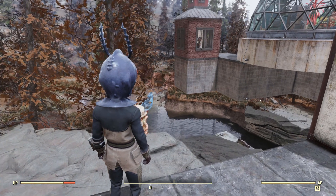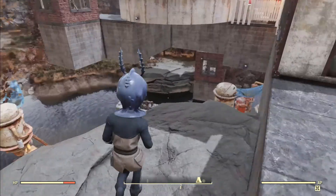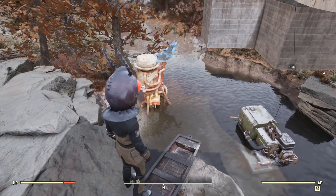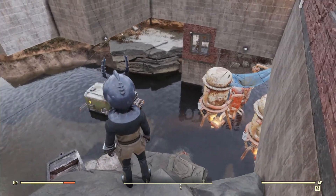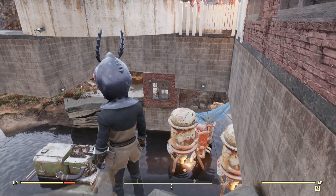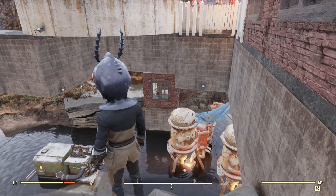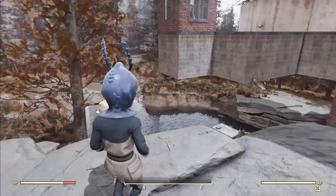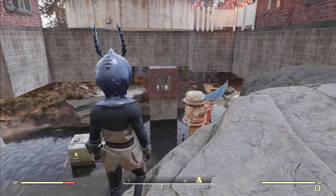Before we enter the camp let me show you the resources area which is just below the main building. Here I have four water purifiers and an asset extractor. The defense is provided by this tower which also contains two missile turrets. The cabling here is a bit spiderweb looking, but it turns out that the power pylons are very weak links when you count on your electricity.